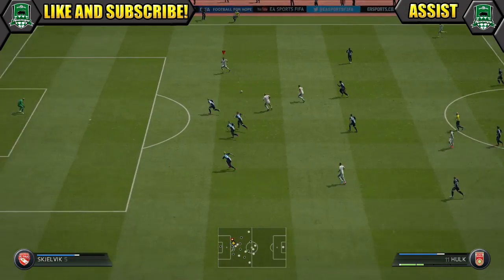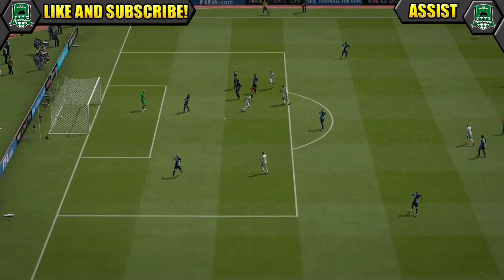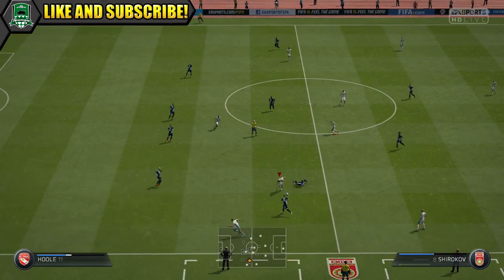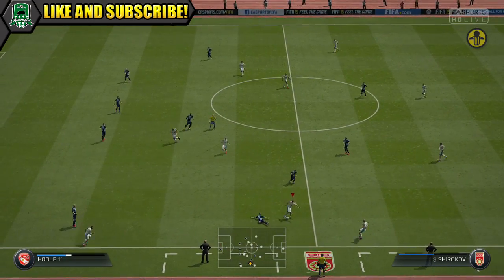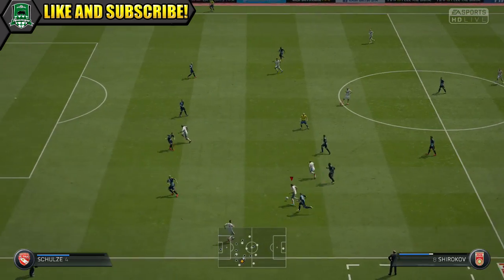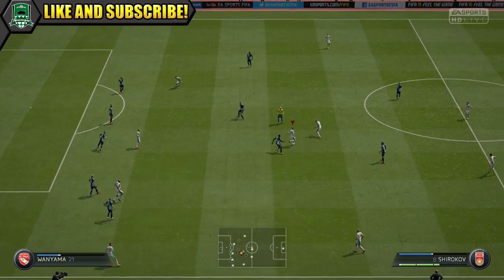He's great creatively if you want to plonk him at CAM behind your strikers or even as a deeper playmaker in centre mid. He is fairly robust as well — 75 strength — and he wasn't losing out on many challenges when competing for the ball. He didn't really get shoved off the ball easily either, which is handy when you're trying to retain possession in midfield.